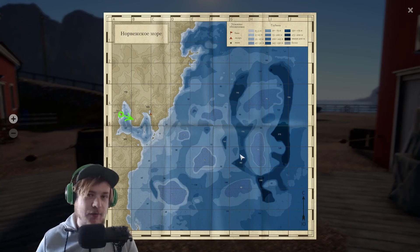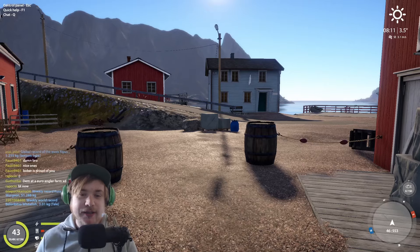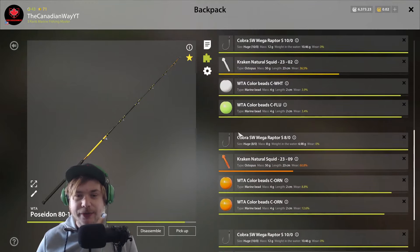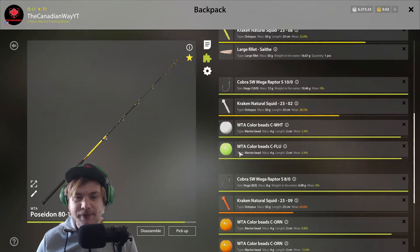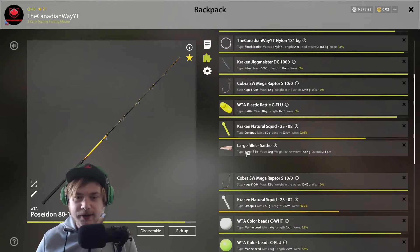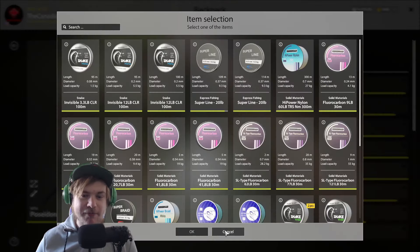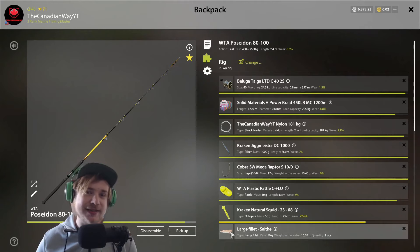I'm going to show you some setups to use for the shallower holes — the 30, 34, and 41 meter holes. If you find any hole under 50, this setup will work. It will also work in the 120 and 80, but this is targeting smaller fish to get your bite rate up and make more silver. In Poseidon, everything in these three categories are your drop shots, and your attractions are your beads, fire sticks, fire tubes, and so on.